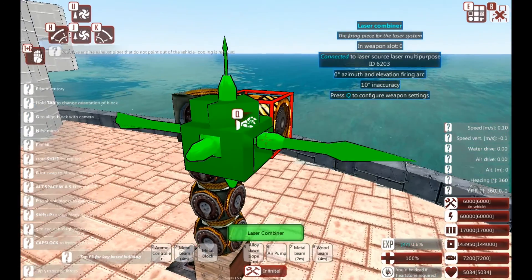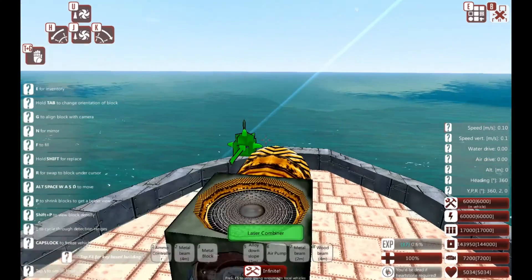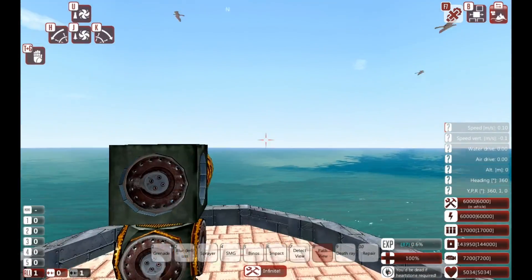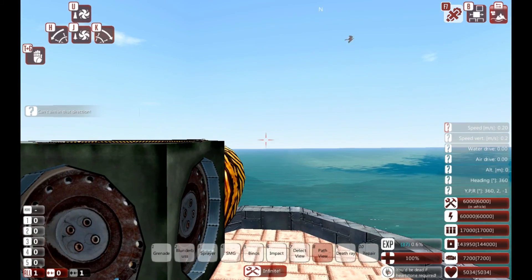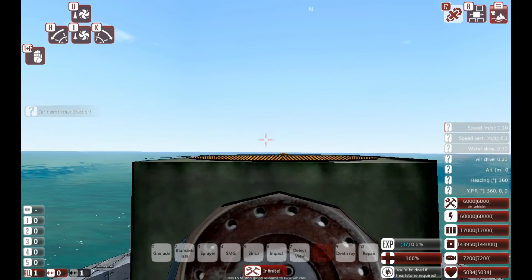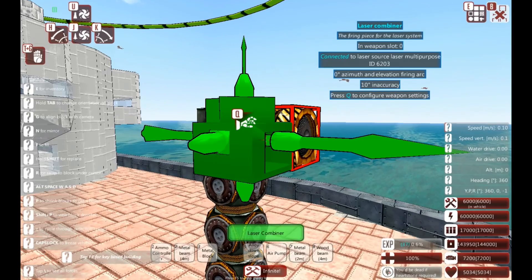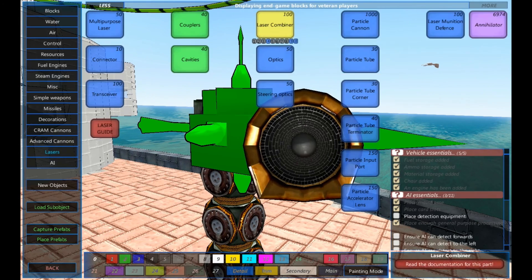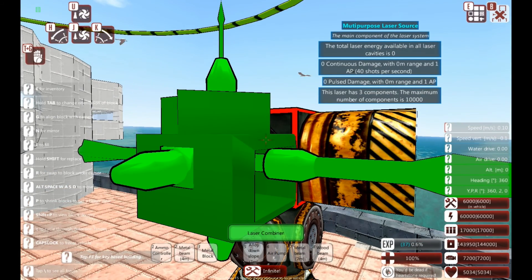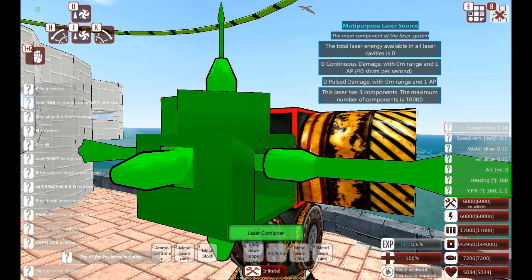Let's just stick the combiner on. You can see it's already connected and we've got an inaccuracy of 10 degrees, so I should be able to already fire this thing. According to that, it's not working correctly yet. We haven't finished anyway. We have no azimuth. And on here it says we want 1 AP, 40 shots per second, continuous damage, no pulse damage, no range, 1 AP.